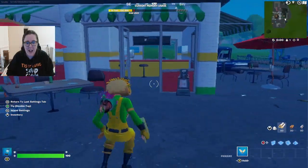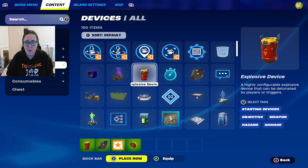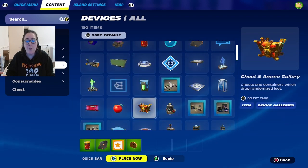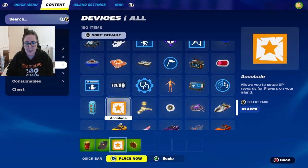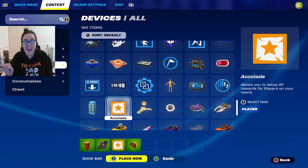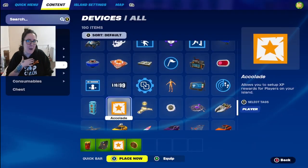Using the taco stand as a point of reference, let's go into our inventory. Here's what you're going to need: the explosive device, a trigger, and also — what I thought would be quite cool — one of the accolade devices. You can even jump scare people and from those jump scares give them XP for it.